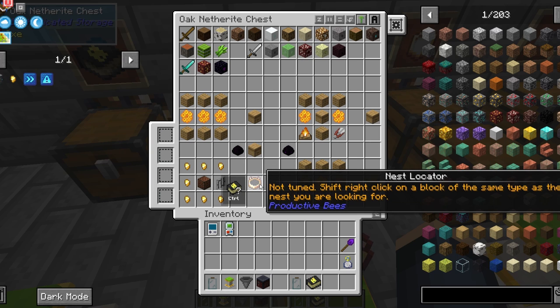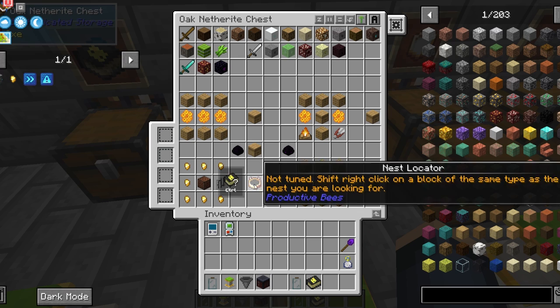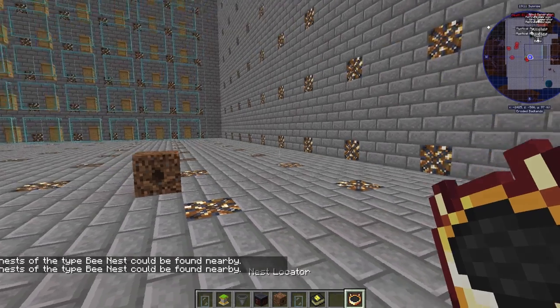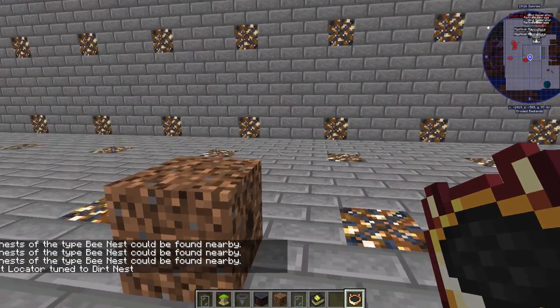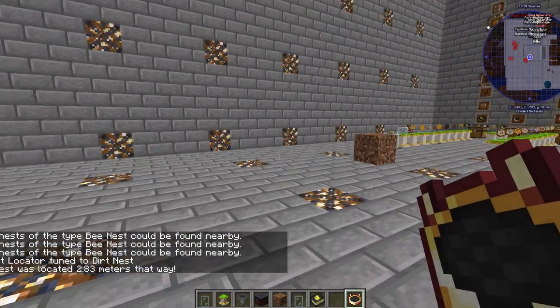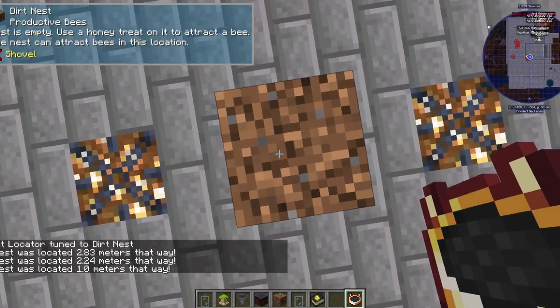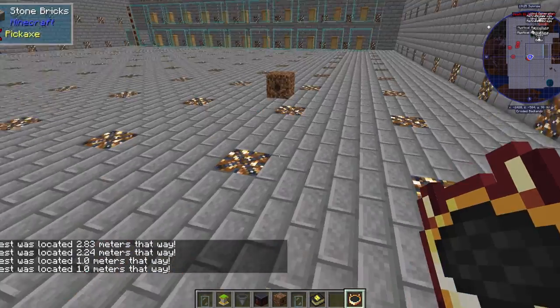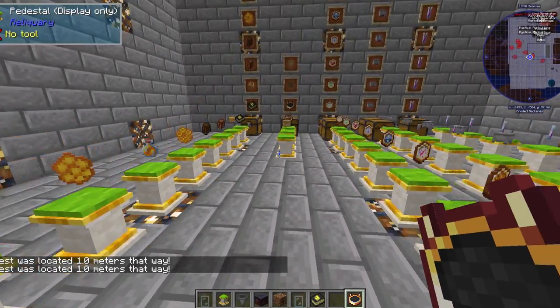Now we can talk about the nest locator. This is mainly used if you don't have a lot of resources for the swords and whatnot. It's crafted with seven gold nuggets, iron bars, and a note block. When using the nest locator, you'll need to shift right-click to set the hive block it's looking for. From there, you can right-click in the air and it will tell you how close the nearest one is. It will turn blue if you are getting close.